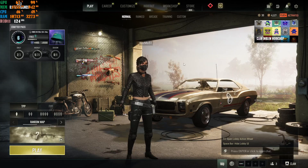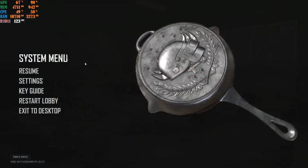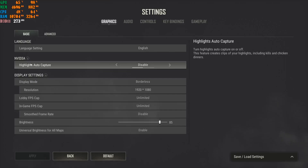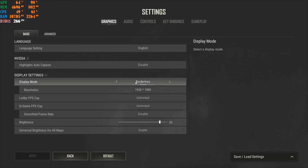The first thing I highly recommend is to click the gear icon and go to Settings, then come to the Basics tab. Set your language preference, then go to Nvidia Highlights auto capture and disable it. For display mode: if you have multiple monitors, use Borderless; if you only have one screen, set it to Full Screen — it's very important to have Full Screen if you only have one monitor.